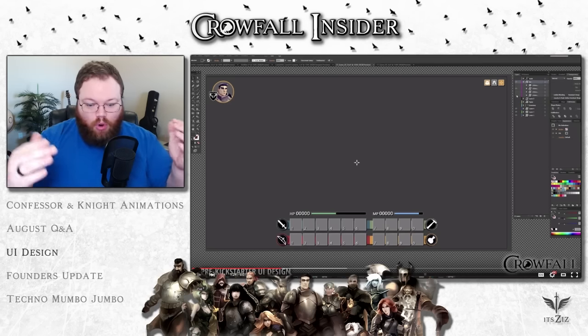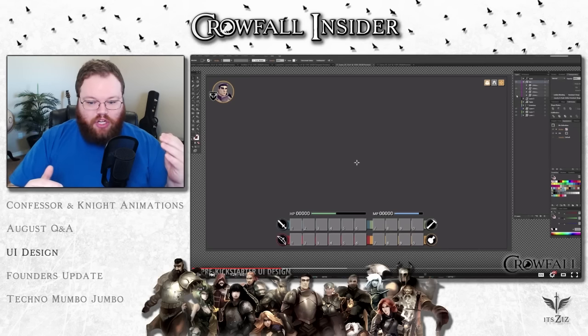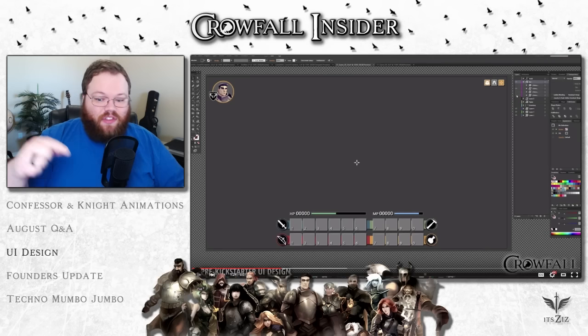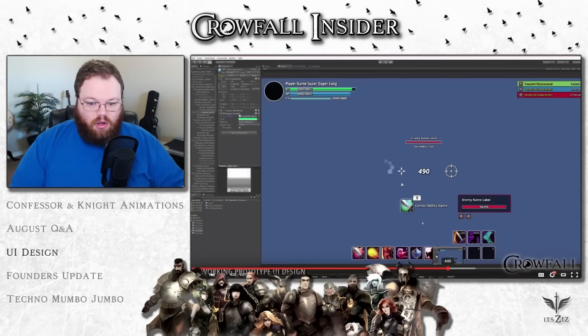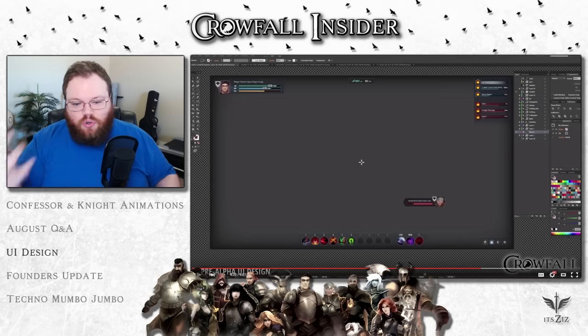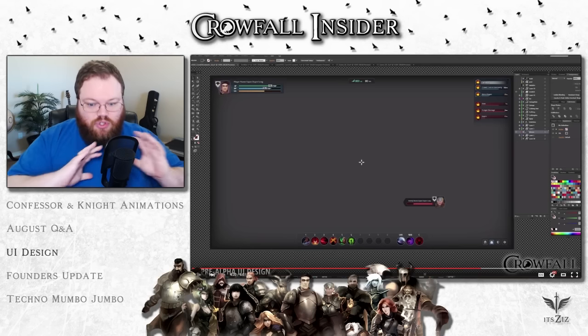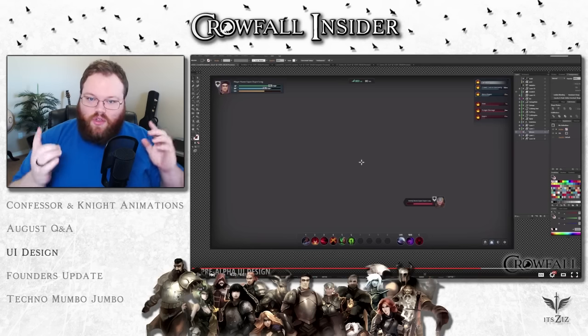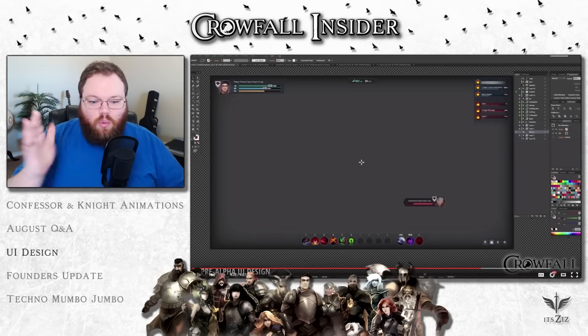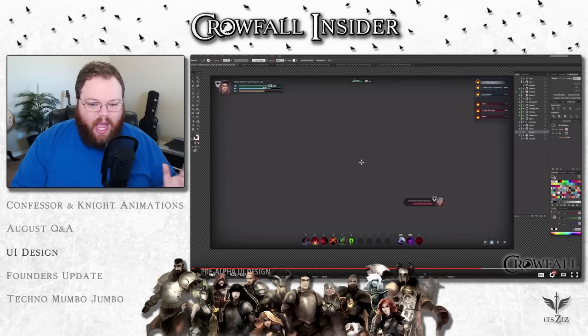They also have to still figure out exactly what they need the UI to do and how many abilities they're going to have. This early iteration had multiple action bars — one for a bow, one for a sword, and on the other side maybe disciplines, crafting, and alchemy. Even though this isn't the final version, the current UI looks more streamlined — those extra bars are gone. There's been a big discussion about how many buttons there should be, and even though this new UI looks super slick, the plan still involves a lot of customization and more places to put abilities.